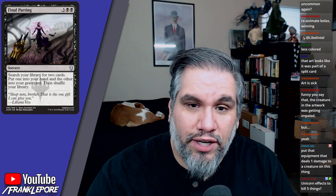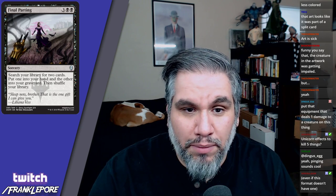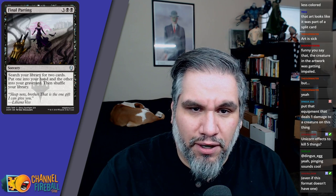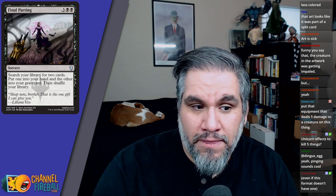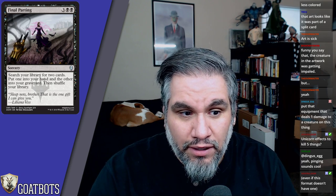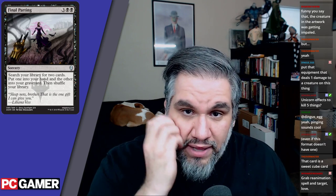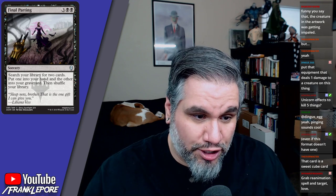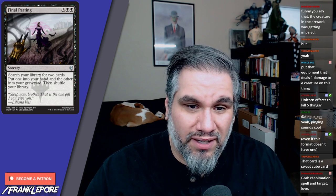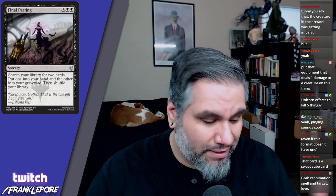Final Parting: five mana, search your library for two cards, put one in your hand and the other in your graveyard. This card is great. I don't know if a five-mana tutor sees Modern play, but I like the prospect of going Final Parting, putting Elesh Norn in your graveyard and Unburial Rites in your hand — almost like Gifts Ungiven, except you don't need blue. This is basically the whole reanimate combo in one card, which is really cool for an uncommon. In Standard, searching for Scarab God and putting a Ravenous Chupacabra in your graveyard seems sweet.